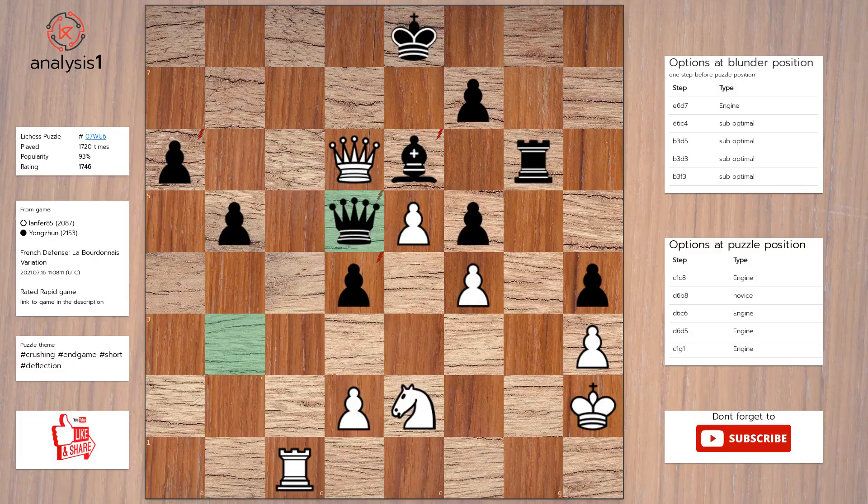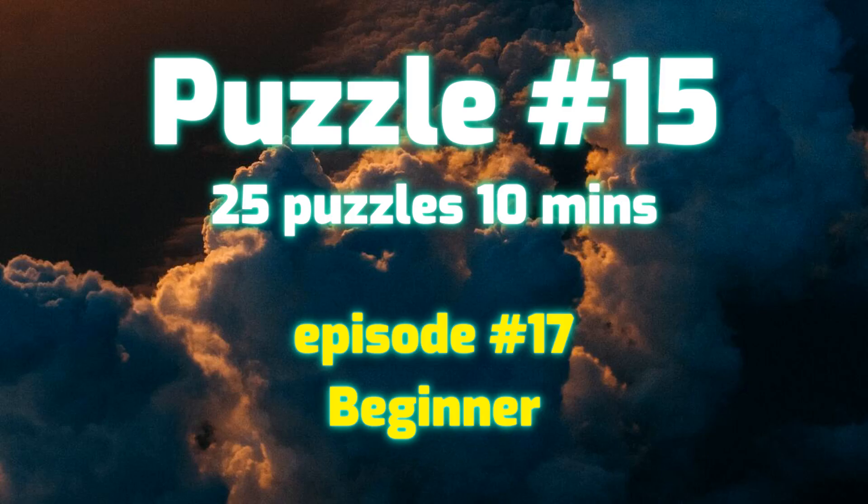Let's see the next puzzle. The threats are: queen takes bishop, check; queen takes queen; queen takes pawn; knight takes pawn. The checks are: queen to b8, check; queen to d7, check; queen to d8, check; queen to e7, check; queen to f8, check; queen takes bishop, check; queen to c6, check; rook to c8, check.